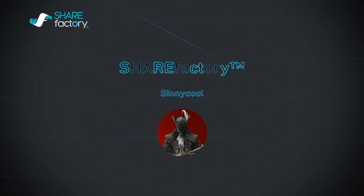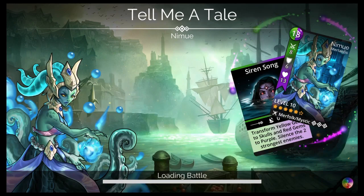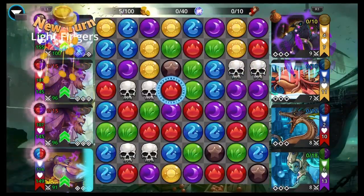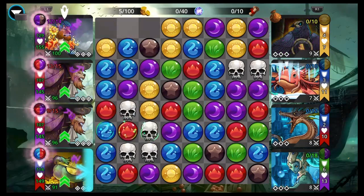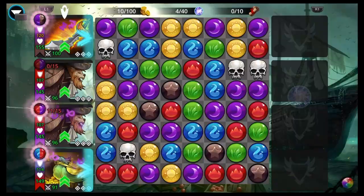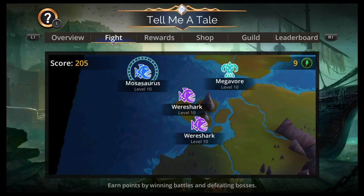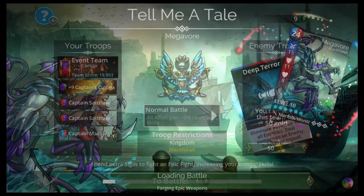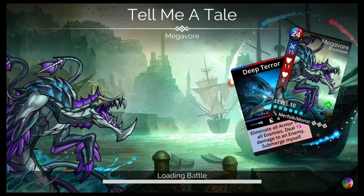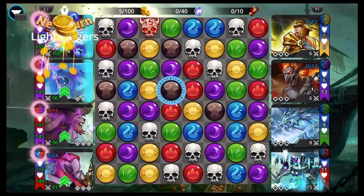Hey, what up everyone? I'm Cinecool and this is Gems of War. Today I have three teams for you for the world event: a high level team, a mid/low team, and a skull team. I really don't recommend the skull team — the first team is the one I recommend. But if you don't have some of those troops, you can use the mid/low to get through the event. It was a Blackhawk restriction, and even the weapons were restricted. Let's go.